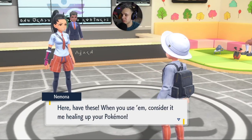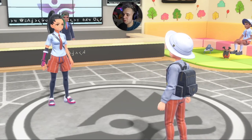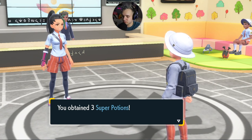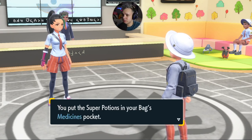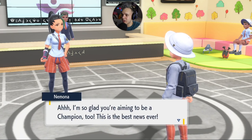Nemona gives us some super potions, saying consider it her healing up our Pokemon. We put the super potions in the bag. She's glad we came and says she's aiming to be a champion too — she's so excited she can barely stand still, and she's going to go battle every trainer she runs into.